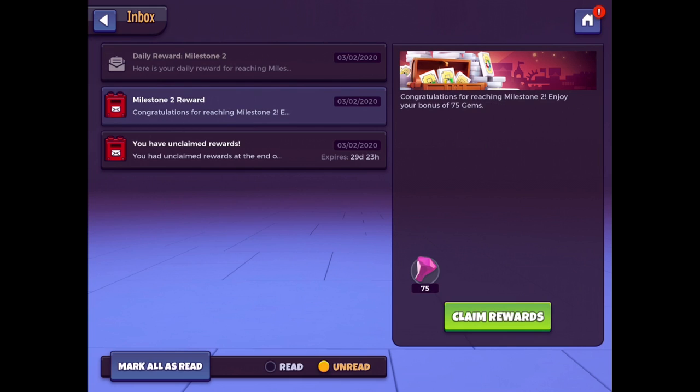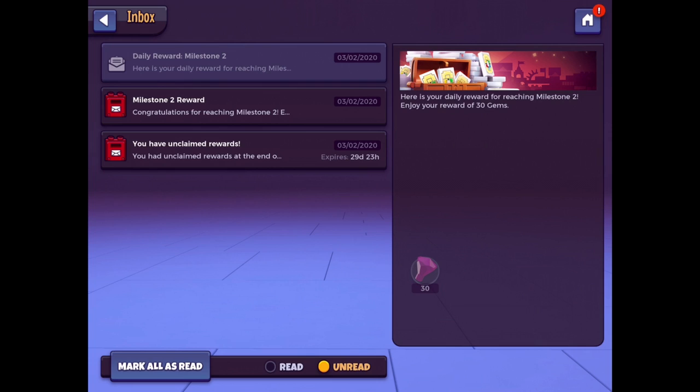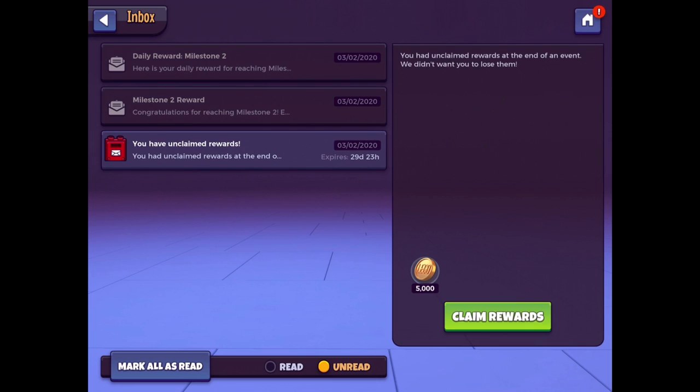Congratulations for reaching milestone two again — 75 gems. And you have unclaimed rewards. You had unclaimed rewards at the end of an event; we didn't want you to lose them. So 5,000 coins. Thank you so much, I appreciate it.